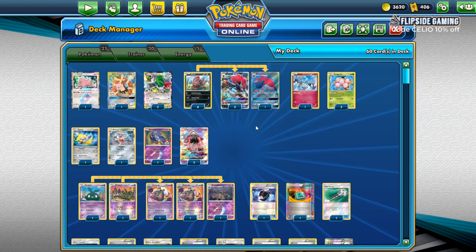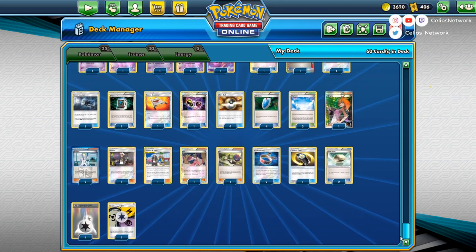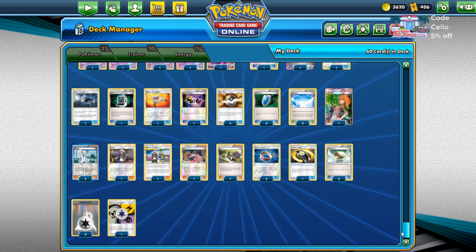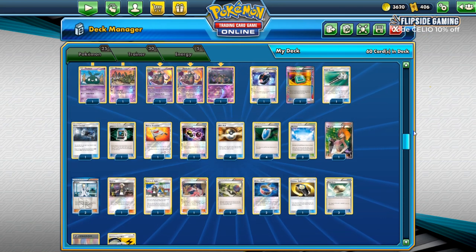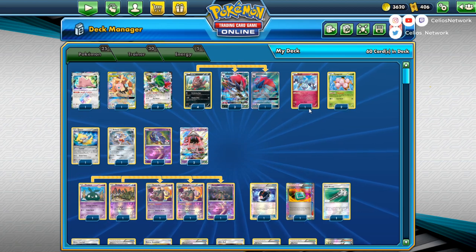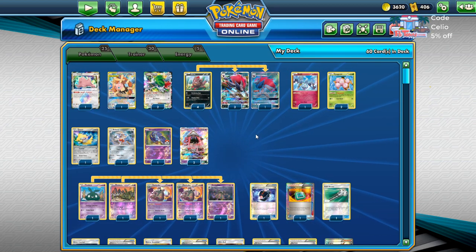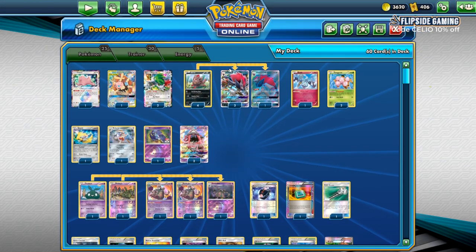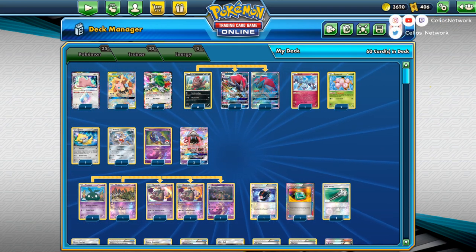Next is Zorogarb. I put out a video last week with Zorogarb in it and haven't changed it since, so it's the same list if you watched that. If you didn't, go back and watch it. This is a very teched-out version: it has Bisharp for Guardian, Mega Lopunny for Turbo Dark, Jirachi for Baby Ultra Necrozma, and Oricorio for Night March and Vespiquen. Guzmahala is a great new card for Zorogarb. If you're interested in Zorogarb, go back and watch that dedicated video.